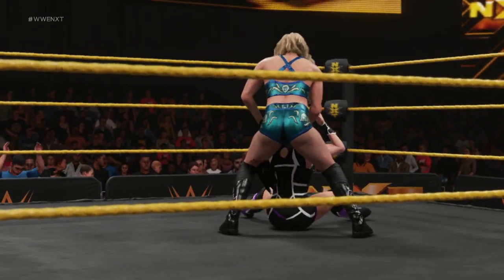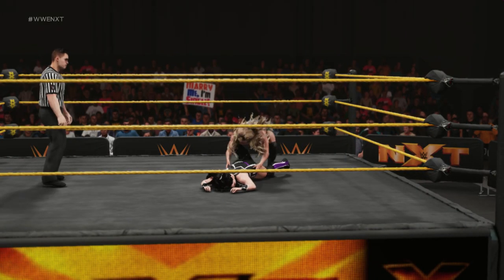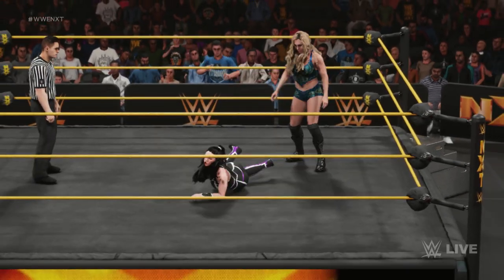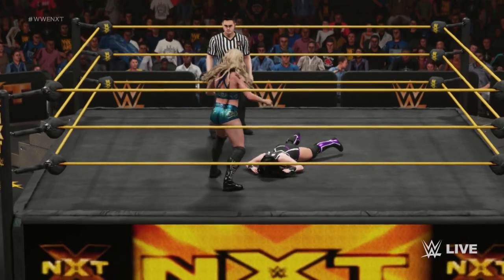Of all the lessons Charlotte Flair has learned from her father, becoming the dirtiest player in the game may be the most vital — and it's made her an even more entertaining competitor. The old vicious head crank — crushing it, look at the torque. Charlotte became the new dirtiest player in the game and definitely used that to keep her 16 pay-per-view win streak intact. Charlotte's old tricks even her dad never used — like having Dana Brooke come out as Ric Flair in costume, or making Lil' Nate ring the bell when putting Natalya in the sharpshooter.